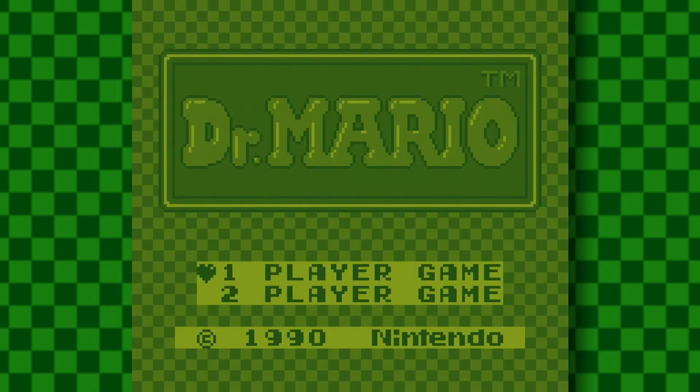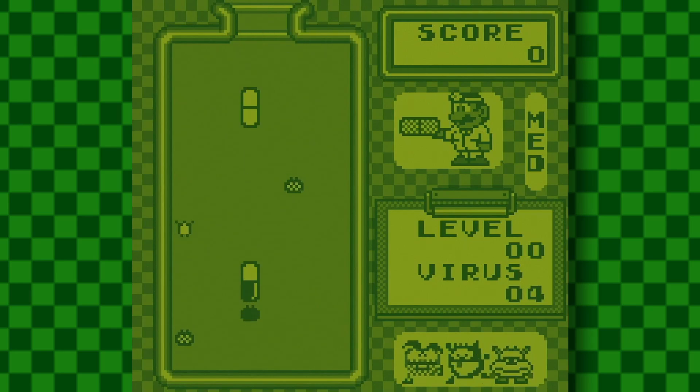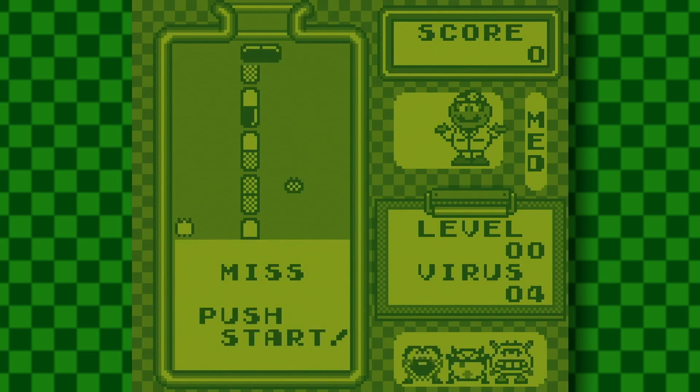Now I'm going to teach you how to die in Dr. Mario on the Game Boy. So when the game begins you have to have the pills face upwards and make a massive line until it reaches the top. And not have little viruses laugh at you due to hardware limitations.